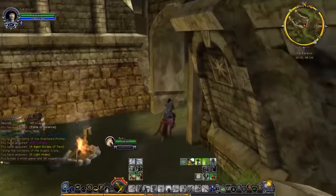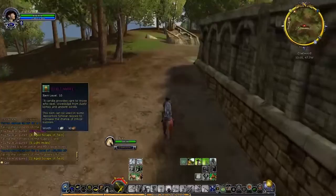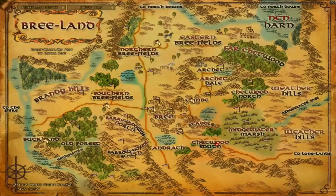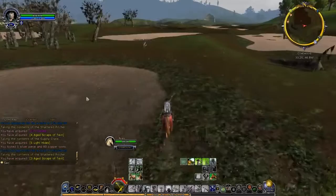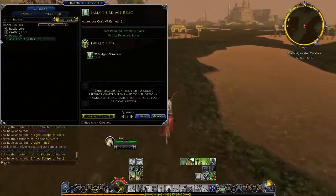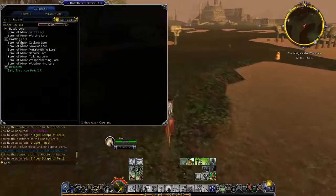Also, the crit items you get from scholar nodes are only scholar crit items. Like, if I do prospecting, I have a chance of getting jeweler, weaponsmith, or metalsmith crit items, so I can sell those if I don't need them. But for this, the only ones you get are scholar ones. We're getting 20 XP per craft, and some age scraps of text. Each scrap gives 6 XP and makes early Third Age runes or relics — we need two — and from there we can make crafting lores and battle lores, which gives us 10 XP. That's probably the best way to go for XP.